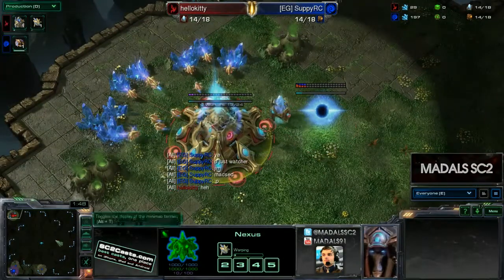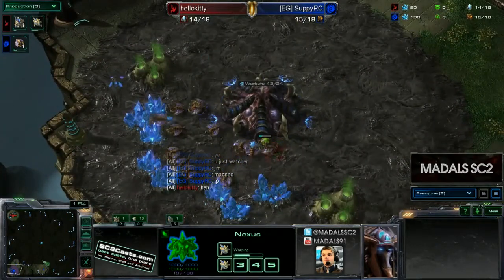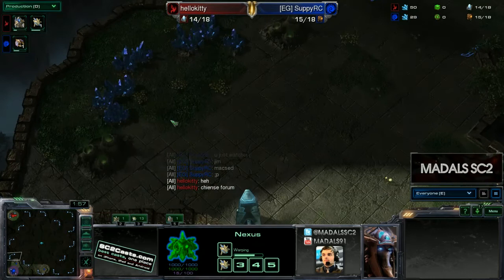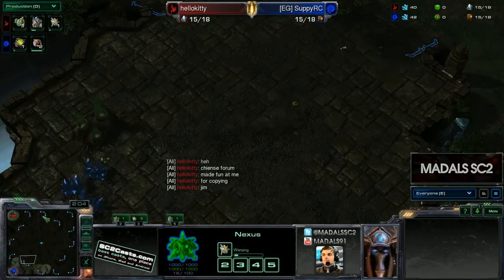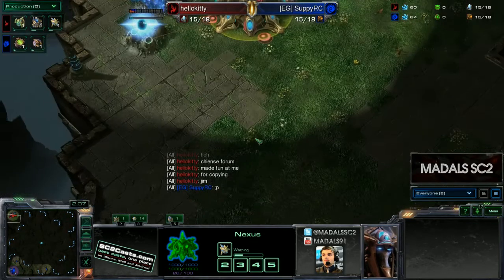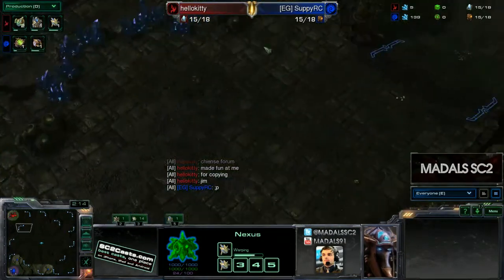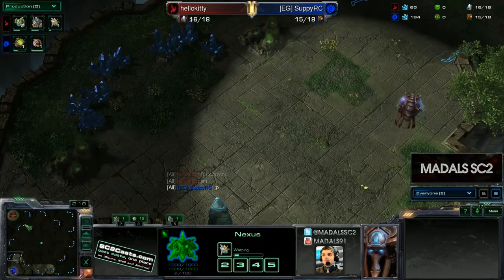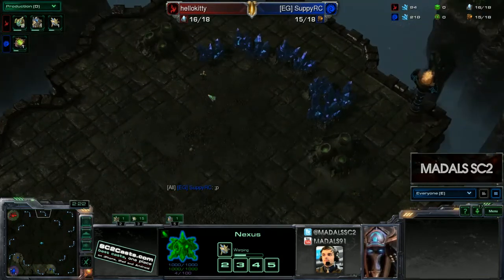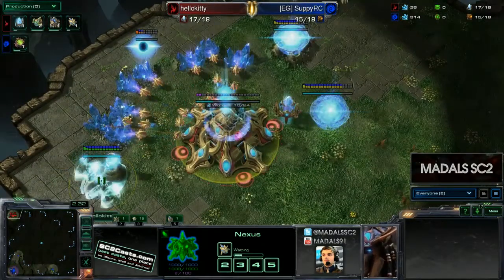They're spawning in the vertical positions, which is actually good for Suppy because he can expand and take the third he wants down to the bottom right. It can be really awkward if you spawn in opposite positions, because then you want to take that third but you're expanding towards your opponent, which is never ideal. So these spawn positions are good for Suppy.